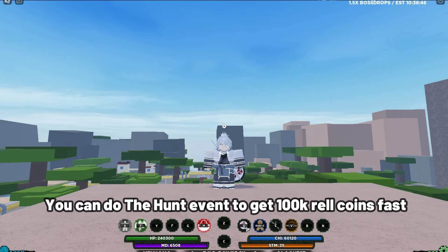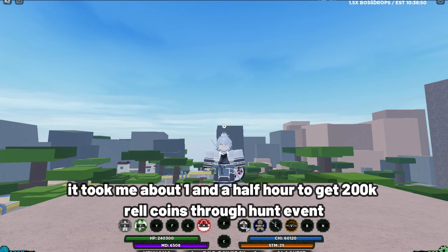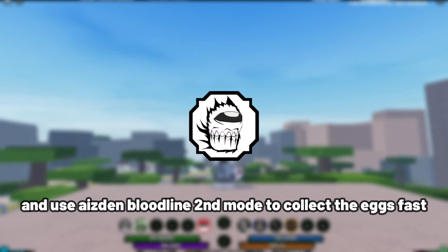You can do the hunt event to get 100k rel coins fast. It took me about one and a half hours to get 200k rel coins through the hunt event. Just make sure to remember the location of eggs and use Aced in bloodline second mode to collect the eggs fast.